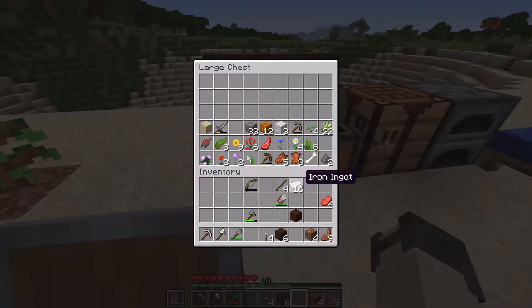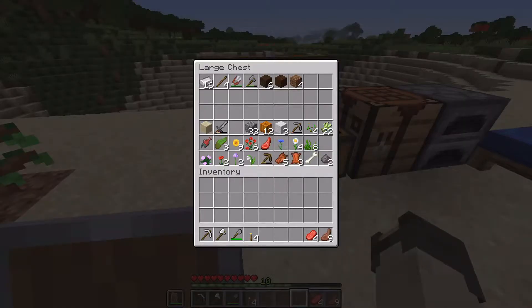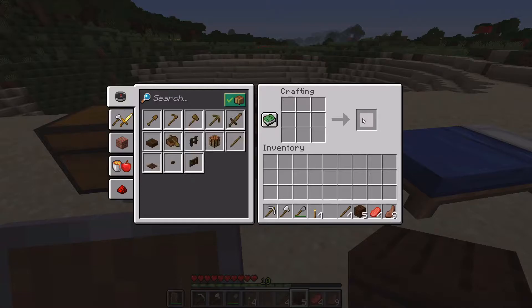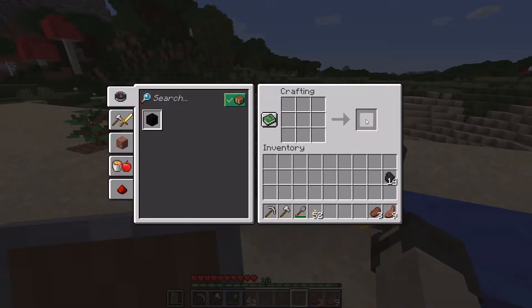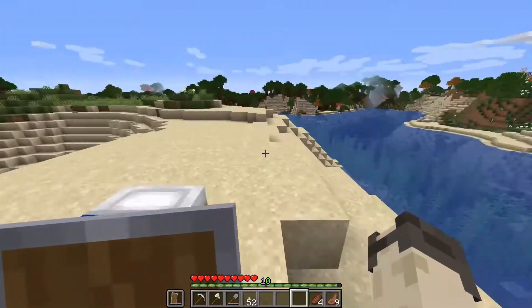Now I can throw in all of this stuff that I don't need — throw away the stone axe, that bow can just go out. I'll cook that up. Do I have any more coal? I do not, that is too bad. But when I go into the caves, I'm definitely going to make sure I bring some sticks with me so that I can craft up some torches while I'm in them. Oh, all of my coal was in the furnace — of course it is! So I'm going to throw the rest of the coal back in here, take this, and go find a cave to explore.